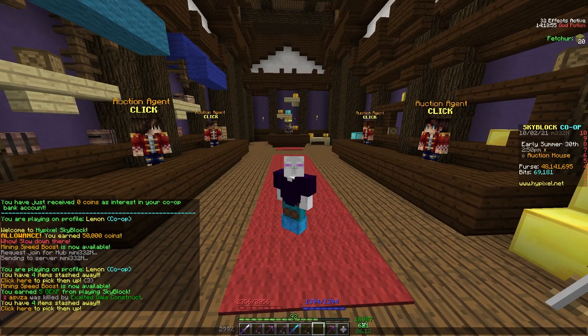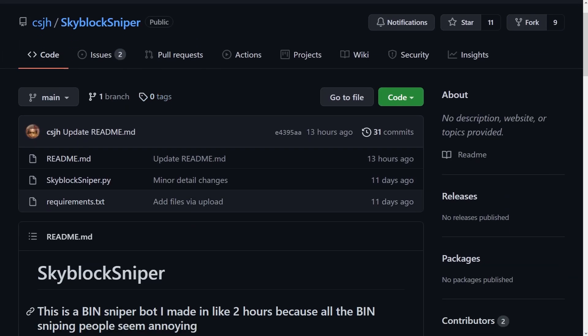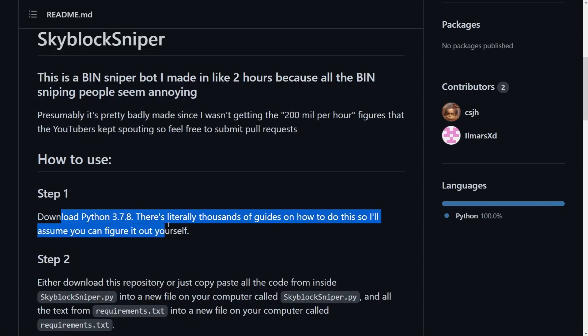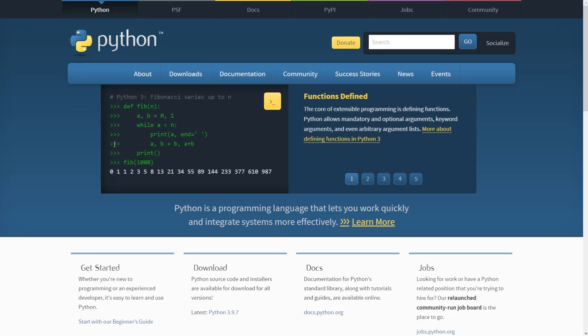You're going to want to go to the link in the description, which is a GitHub link by someone named CSJH. They have helpfully uploaded it to GitHub and they've also got a Hypixel Skyblock forum as well. So you're going to want to follow these steps. First, you're going to need to download Python, so go to python.org.